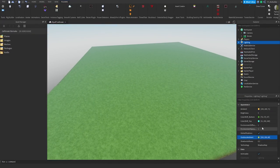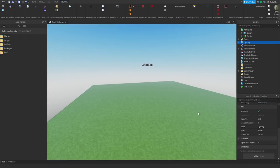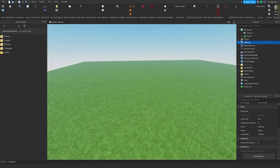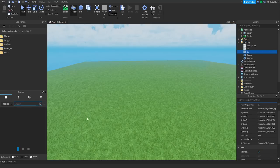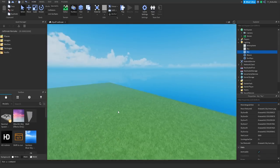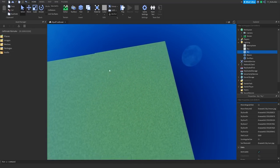I'm horrible with lighting so we're not gonna worry about it or waste too much time. Skybox — let's do that next. Toolbox, sky, and I'm gonna do this one right here. Looks nice. Now we're gonna start painting on this terrain — oh gosh, this is gonna be so ugly and I apologize in advance for how bad this is about to look.